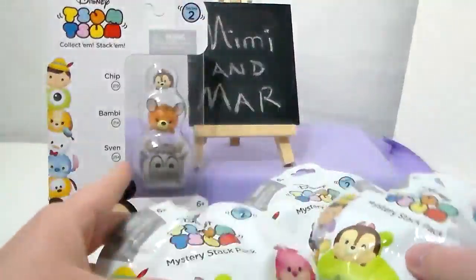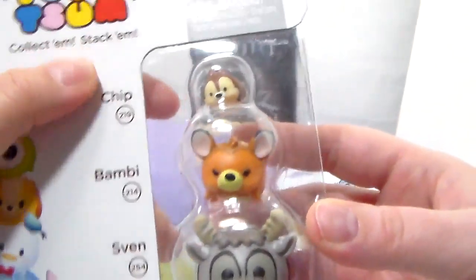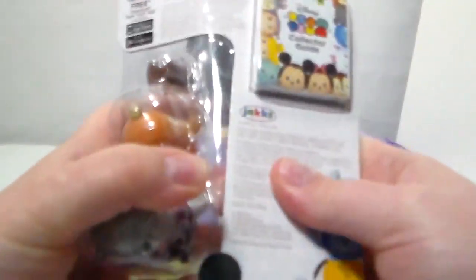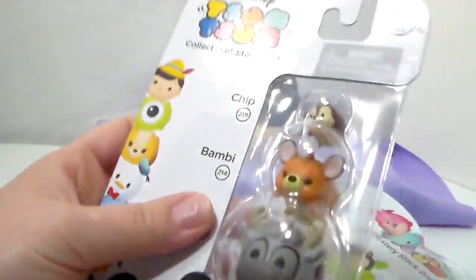I've got 3 of these mystery packs to open, but I also have a 3-pack. I have Chip, Bambi, and Sven — I'm so happy because I wanted Sven. Sven and Chip are also available in the stack packs, but we're going to open these first and get the collector's guide out.